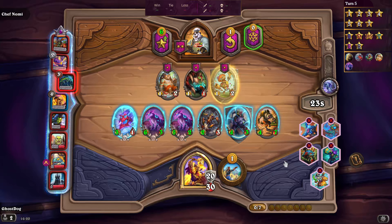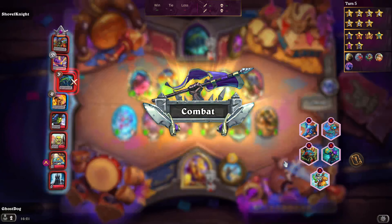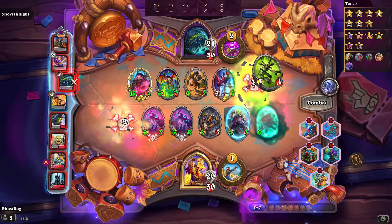I recently did a paper Magic draft of the new Wilds of Eldraine set. I played black-red and went 3-0. I think Eldraine is slightly disappointing — not a bad set but not as good as the original. Anyway we've only got five or six weeks until the new Ixalan set. The last Ixalan was terrible so hopefully this one will be better.